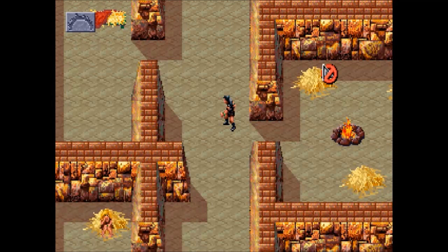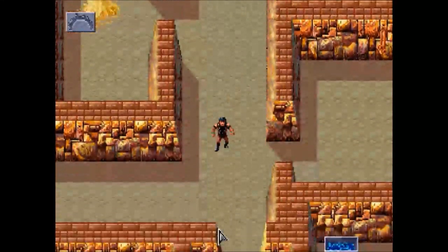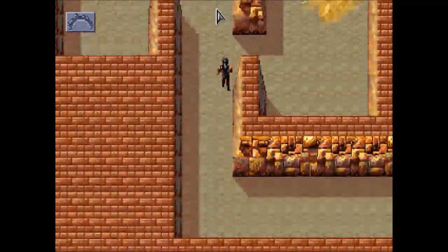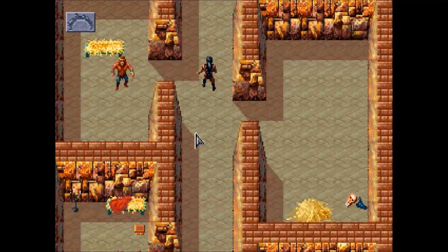Welcome back to more Let's Play Dark Sun: Shattered Lands. Last time, after that horrible defeat we got after insulting the king, we are back in the slave pens and now we're going to try to actually escape. We have a couple of options on how to escape. The most obvious one is just to fight our way out — attack every guard we can see and hopefully beat them into submission and get out.